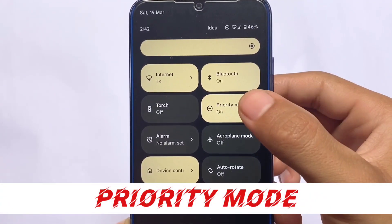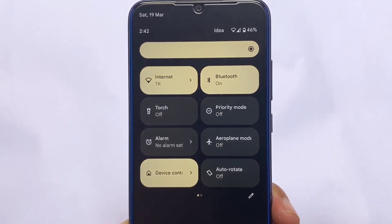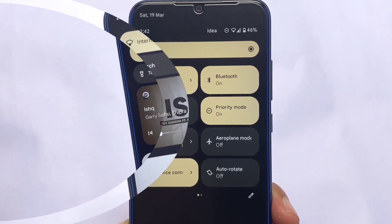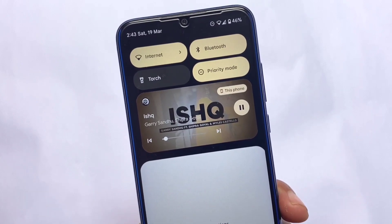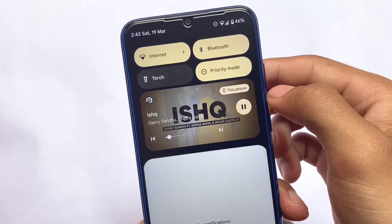Another change is Priority Mode, which is not actually a new feature — it's just the renamed version of DND, Do Not Disturb. They've renamed it to Priority Mode, which looks really good, and this is one of the biggest changes we have.